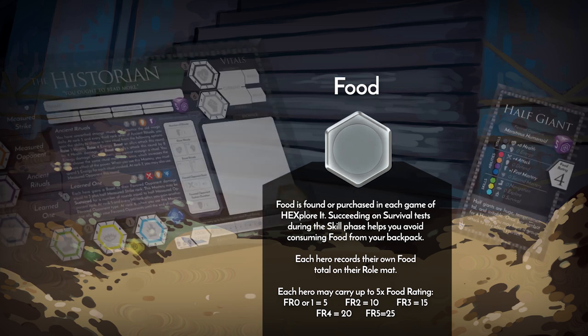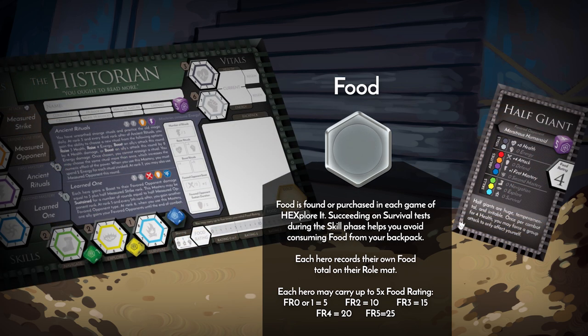Let's take a look at food. Each hero may carry up to a total of 5 times their initial food rating, inherited by your hero's race. If your food rating increases, the total food you may carry also increases by 5. Heroes with an initial food rating of 0 may still carry up to 5 food.